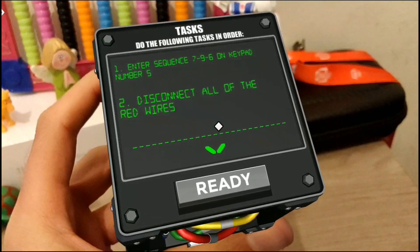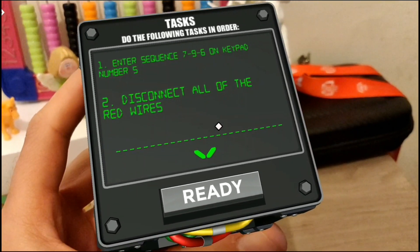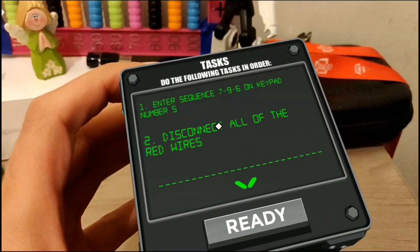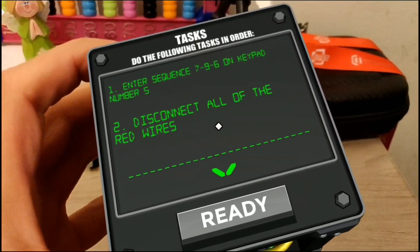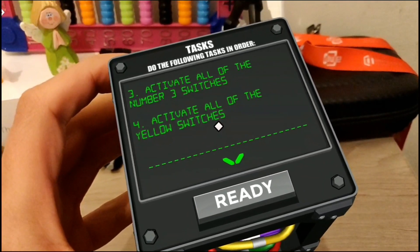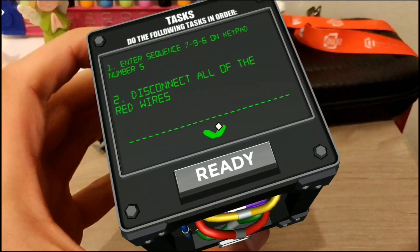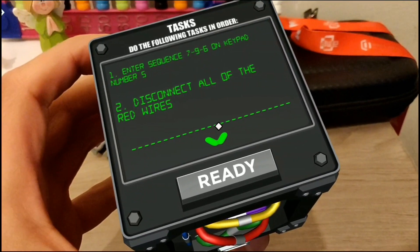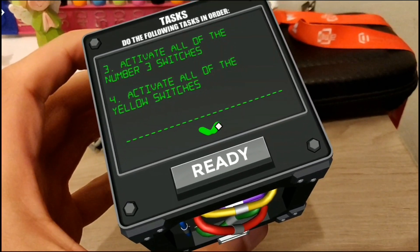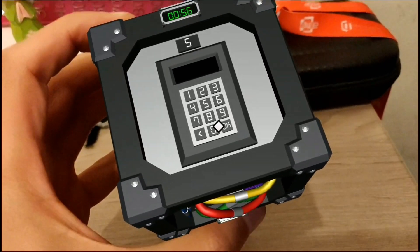Now here I'm trying level four — I need to remember four distinct tasks and execute them one after the other. Disconnect all of the red wires — red wires disconnect. Activate all of the number three switches. In order to solve it I need to remember it in a way. So for this level I said 'red is bad' — it was easier for me to remember the sequence. I just need to make something in my mind that helps me remember the right order.